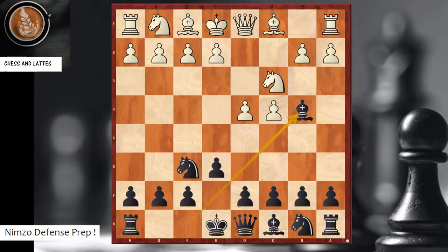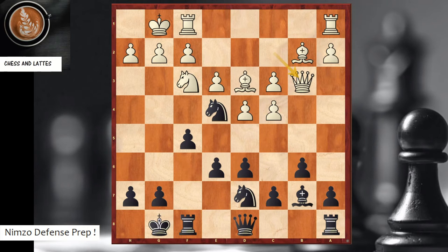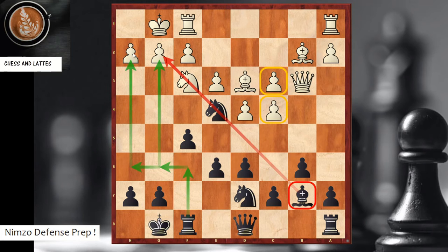Tactical idea number one: let's go to move 12. Black to play. Notice that white has doubled pawns and black has a bishop on b7 targeting the long diagonal. The key move is rook f6. You put the rook on f6 and then it can go to g6 or h6, targeting the open lanes — that's a rook lift, also called a 'rook over.'